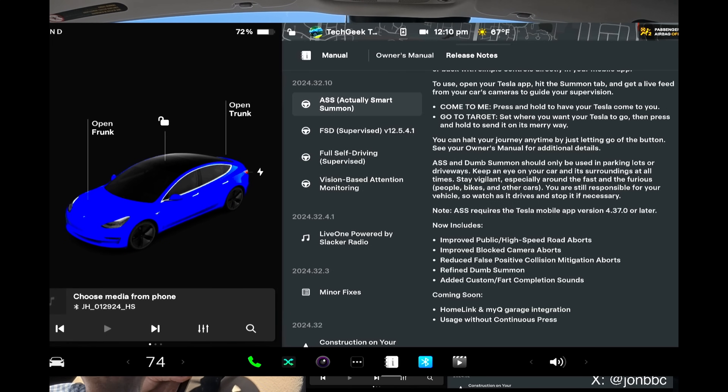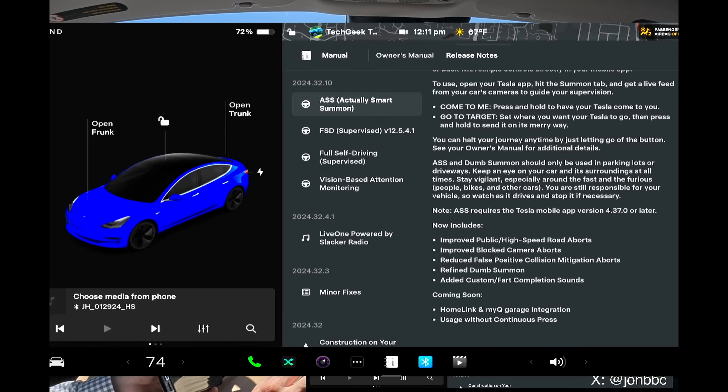I can tell you right off the bat that I don't know what the second item is related to. I did not have any blocked camera aborts. And then the fifth item, added custom fart completion sounds — my car does not have the speaker unit built in, so I cannot test that unfortunately here today. But that has been added. If we jump into the settings here for summon,